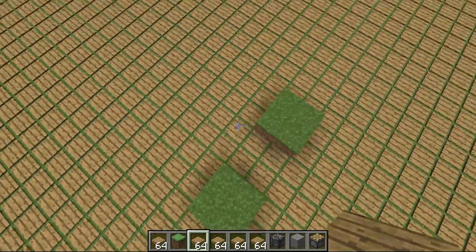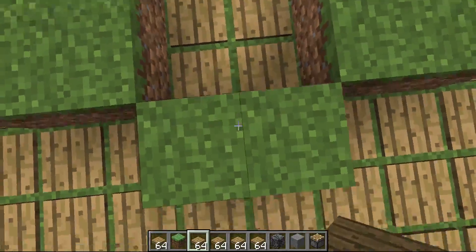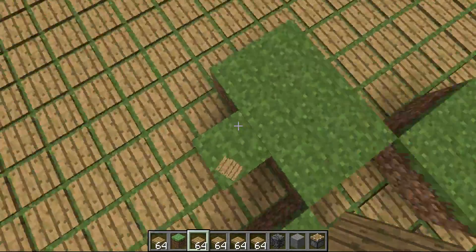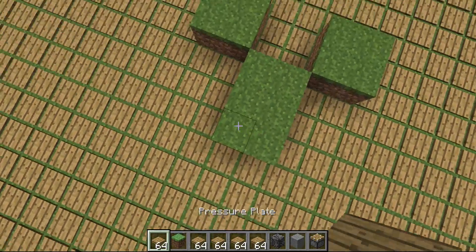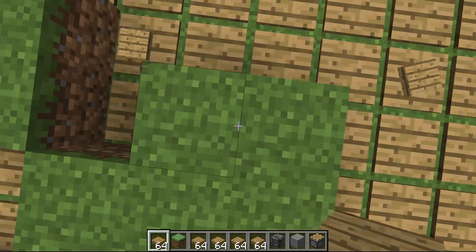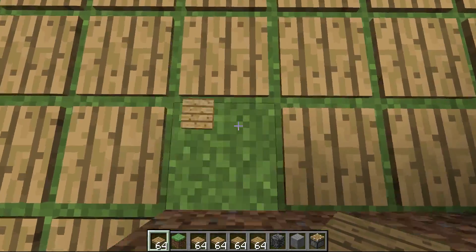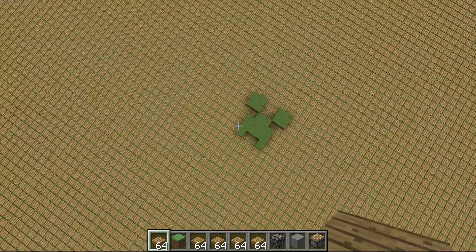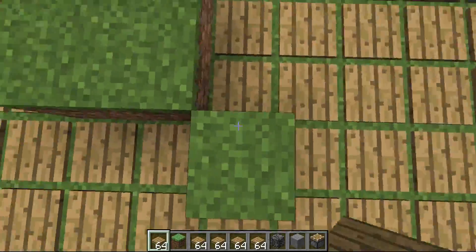Sometimes if you mess up, you break the block. See, there's a wrong block — I didn't want that there, so you can just break it and place it. I bet you can tell what I'm making now — a creeper face.